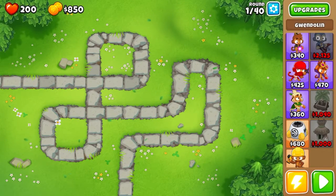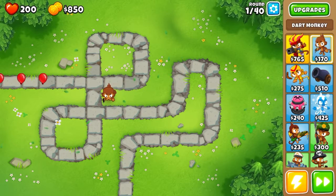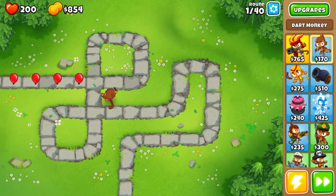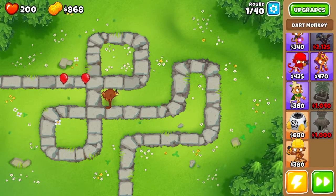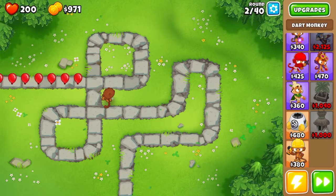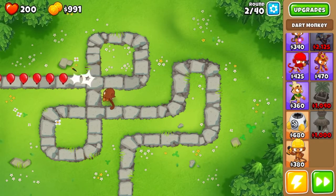Alright, so we're in. What you're gonna need to do is you need to have the dart monkey free dart monkey skill. So place down your dart monkey and start playing, and you have to get a banana plantation farm. By about round three, you can get your banana plantation farm.